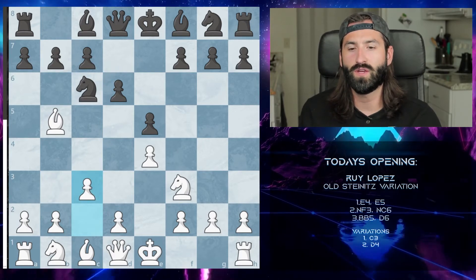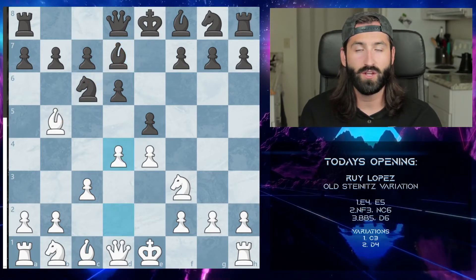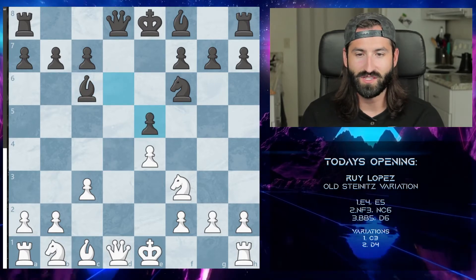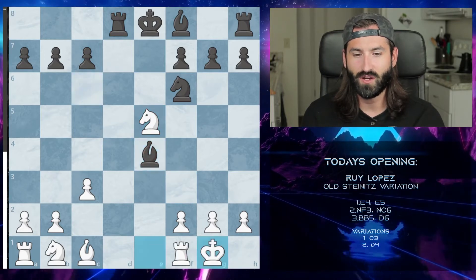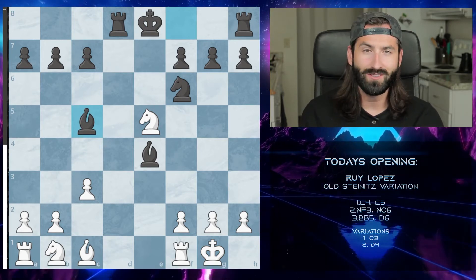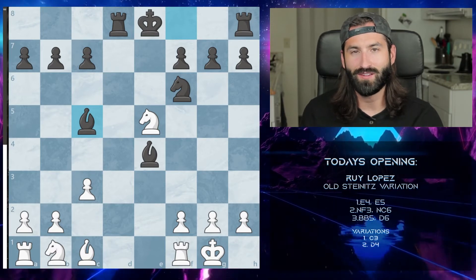The first variation is when we go to c3, hoping to push to d4 later. If black brings out the bishop to unpin the knight, we push to d4 anyway and as they develop we take the knight and attack the pieces. After the exchange we take the queens, take the pawn, they exchange pawns, we castle, and as they develop their final bishop we're looking at a slight advantage for black — not the best for white. So in the Old Steinitz, if we go c3 first, do not start exchanging pieces; it's a detriment to you as white.